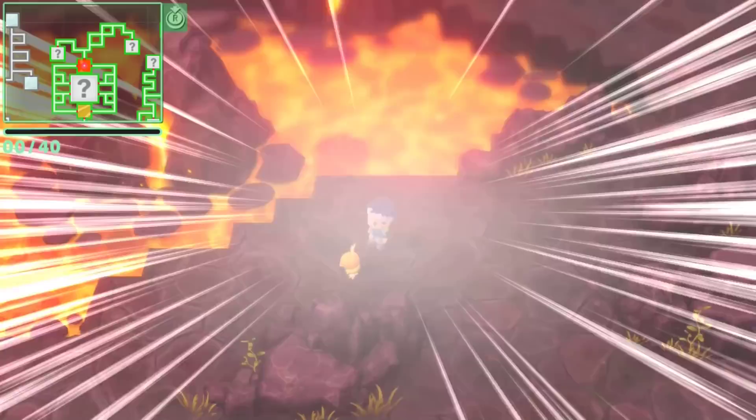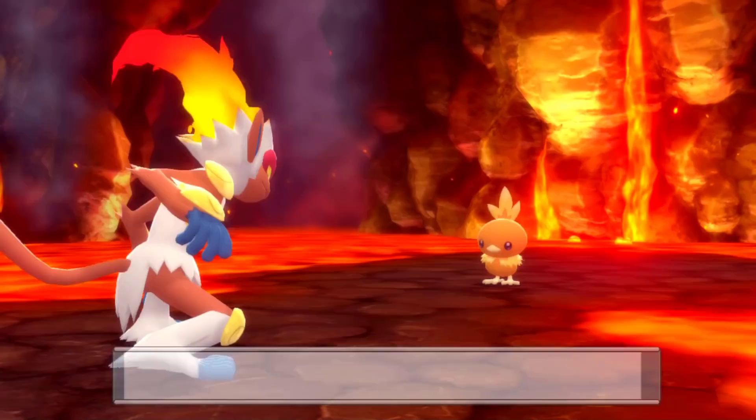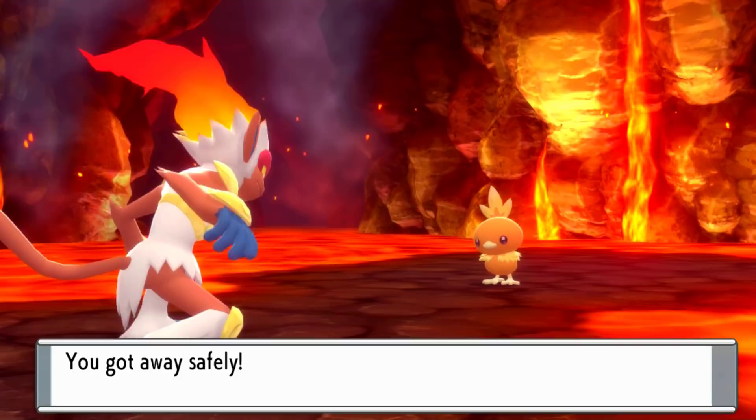That's going to be everything for today's video. That is how to get every single starter Pokémon in Brilliant Diamond and Shining Pearl before completing the game — you just need to have the National Dex. I hope you guys enjoyed the video. If you did, make sure to drop a like down below, leave a comment. I hope this guide helped you out. Subscribe if you're brand new for daily Pokémon content. Have a fantastic rest of your day, and until next time — peace.